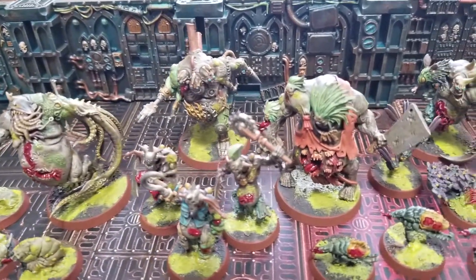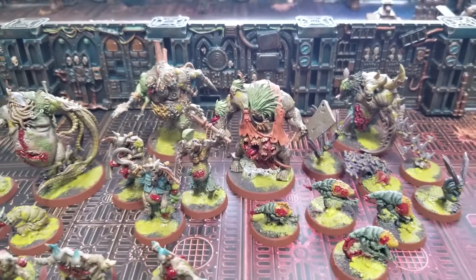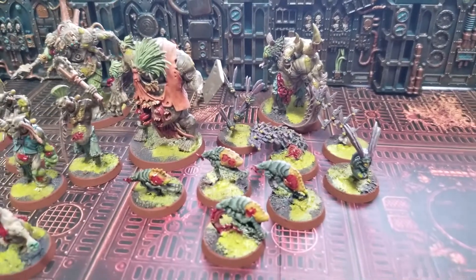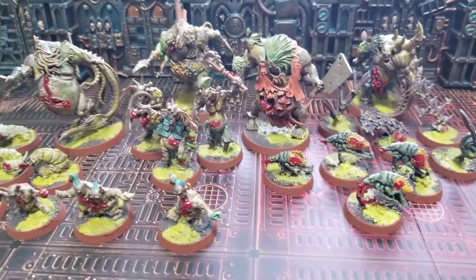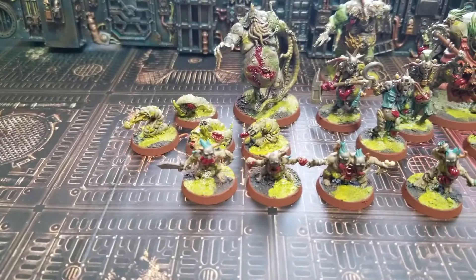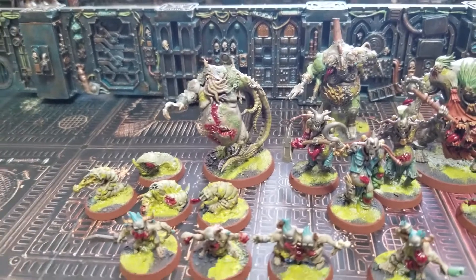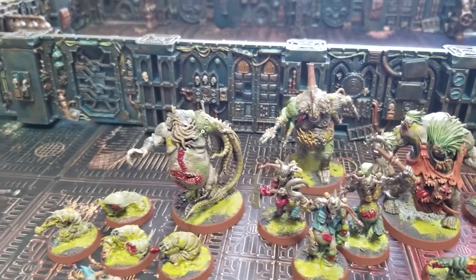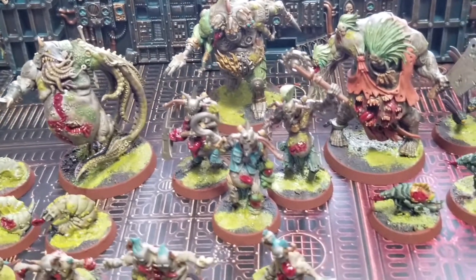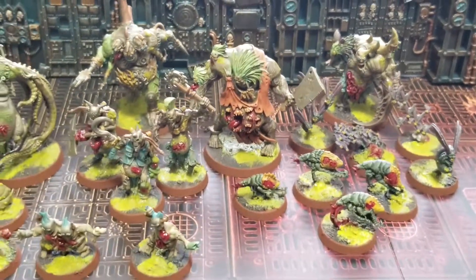When it came to painting these guys I had a couple of goals in mind. One, I want to maintain that vibrancy and color I like to use — I'm a big fan of bright, bold colors in miniatures. I think that has to do with getting into wargaming in the mid-90s when Games Workshop's color schemes were very cartoony and bright. The second goal was to go with a darker skin tone for these guys, since most Nurgle miniatures are always painted with pale flesh. I wanted to do something different, and I think I accomplished that pretty well.